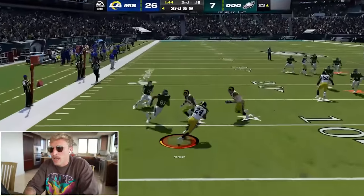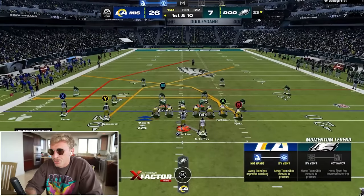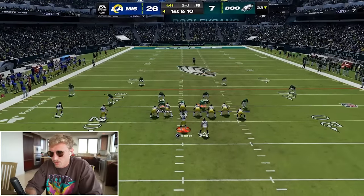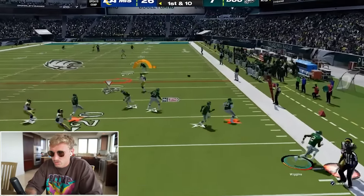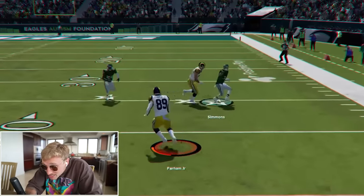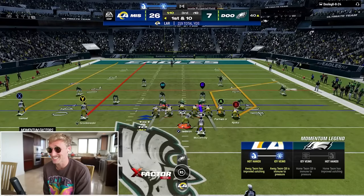If you let 92 Josh Norman pick you off while I'm staring at myself on camera, you just gotta hang up, throw in the towel. I need to have these little quick throws for when this hot blitz comes in. I see Njoku — no way I hit that. It's Donnie Parham! I could have housed that. This Bo Jackson is so good.